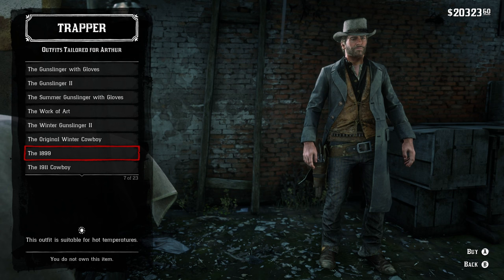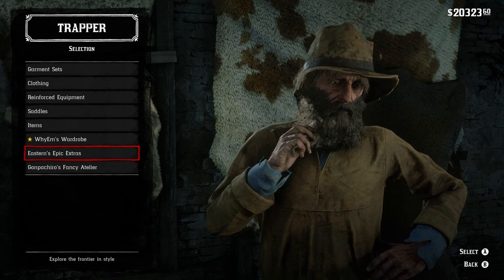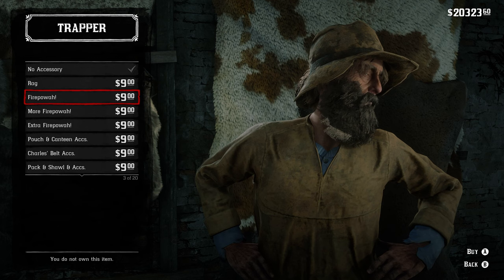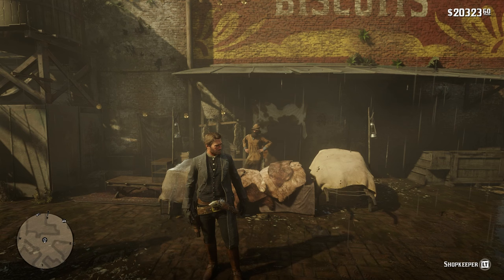They even have pre-made outfits you can just pick and then build upon with some of the other accessories. In the Eastern Epics category, you can find some cool accessories including the backpack. And then in the Fancy Clothing mod, this is how you're going to get Arthur Morgan looking dapper and fresh.